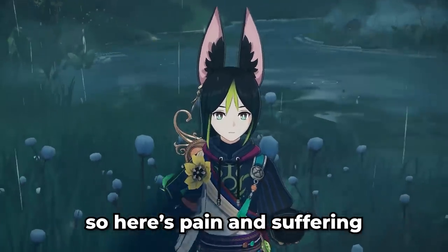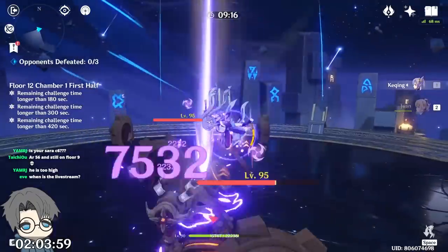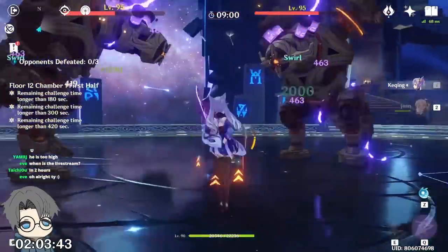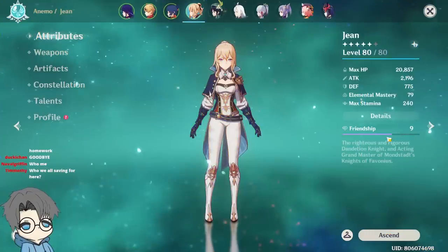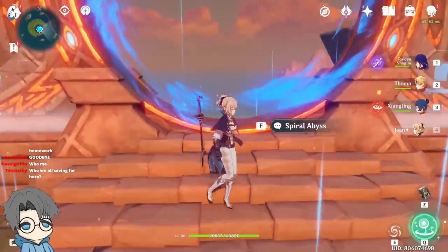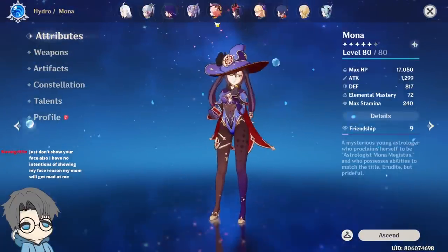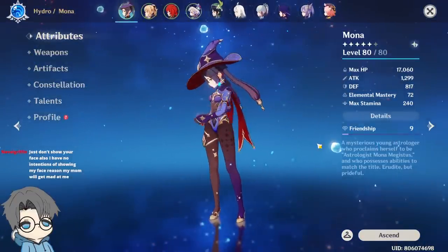So here's pain and suffering. But before that, take a look at this cool trick I found. The secret C7 coaching. Okay, I guess I'll show you guys what my standard 5-stars look like first. All of them are decently built, except for my Qiqi — I don't really have anything on her, but it's fine because she's a healer.